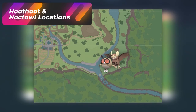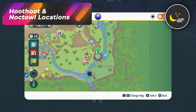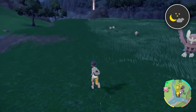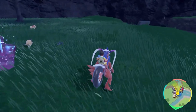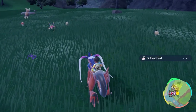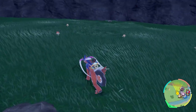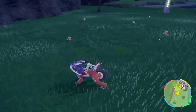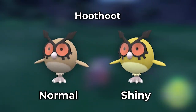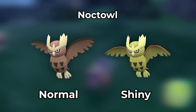If you want to hunt Hoothoot or Noctowl, come to the Mossfell Confluence all the way to the bottom right of the map. At nighttime you're going to get a bunch of open-field Hoothoot and Noctowls — during the day it's all the Starly families. You can either roam around to get them all to spawn in, or find a good spot and picnic reset to see the entire field. The Hoothoot is going to be much more yellow and Noctowl's coloring is going to be very obvious.